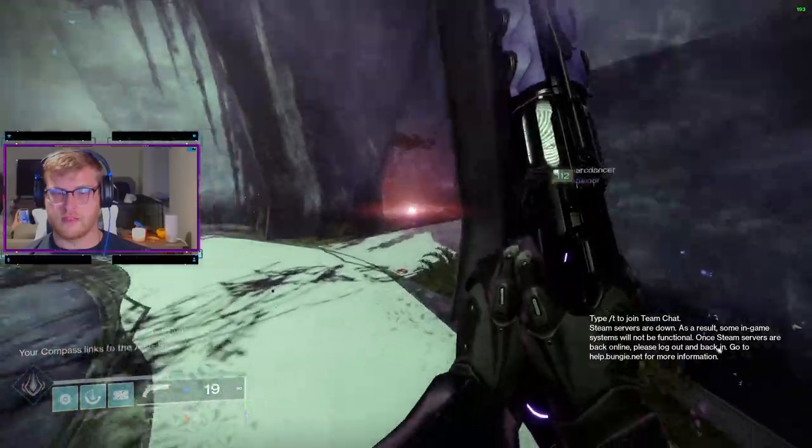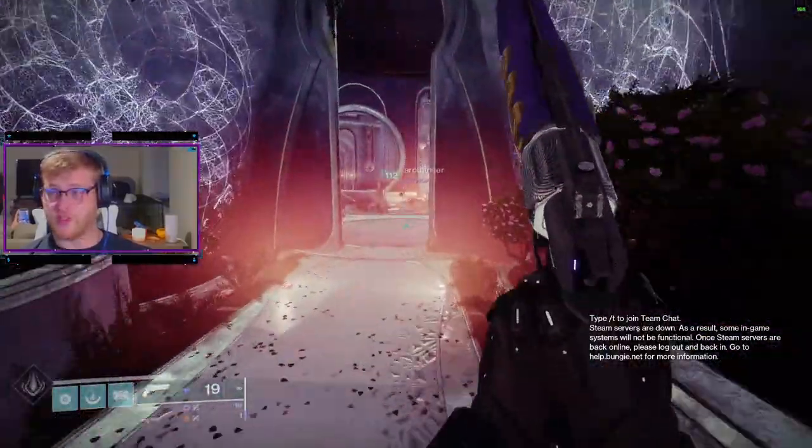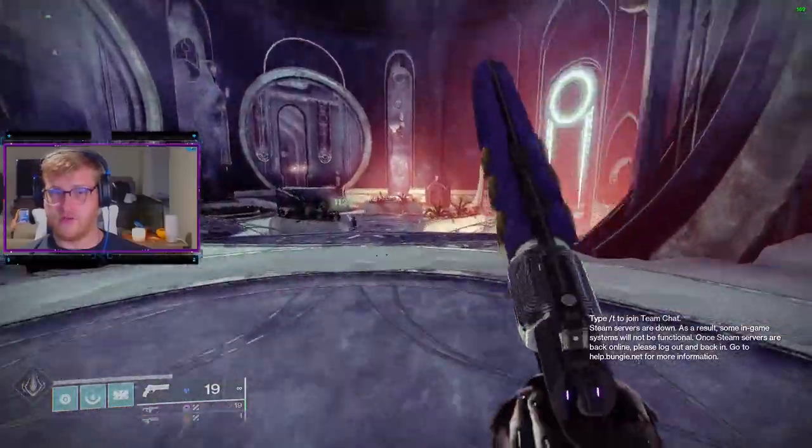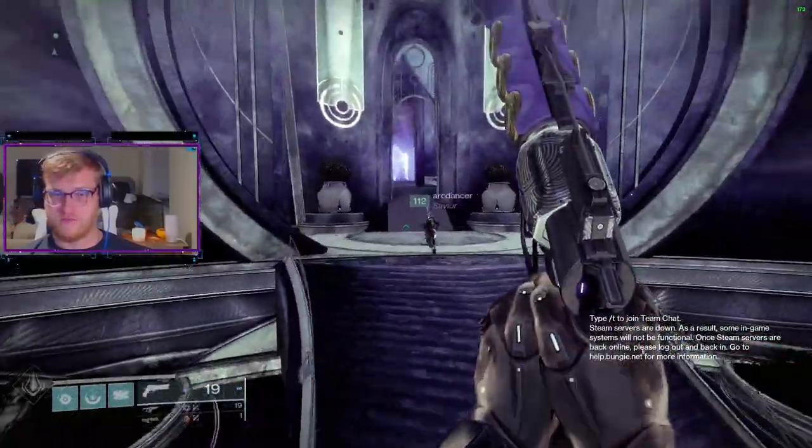Once you have this Atlas skew, go past the tree like you did to make it spawn, and once you've reached the large circular room, take a left and head straight to a room with a giant crystal inside of it.